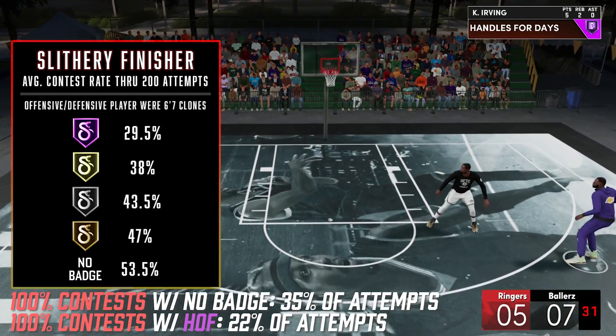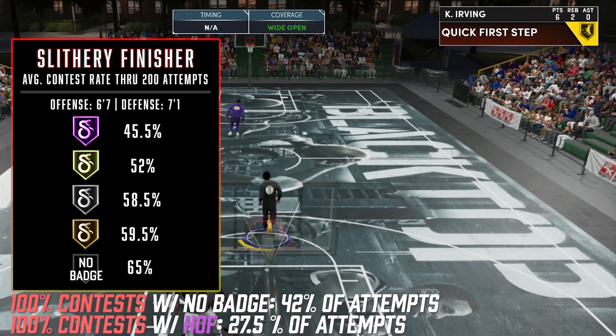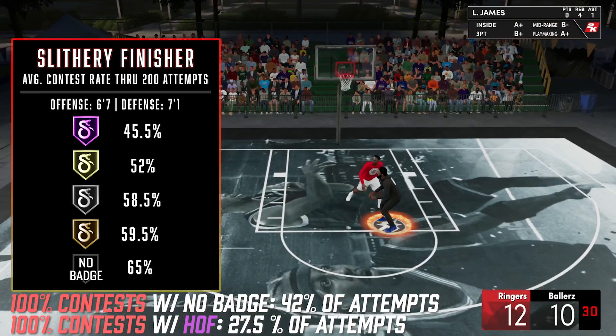We also tried this badge against a taller defender, where we had the same 6-7 build but the defensive player was 7-1, just to see the impact. Again, you can see the badge drastically decreases the contest levels of defenders and gives much better animations to avoid contact.